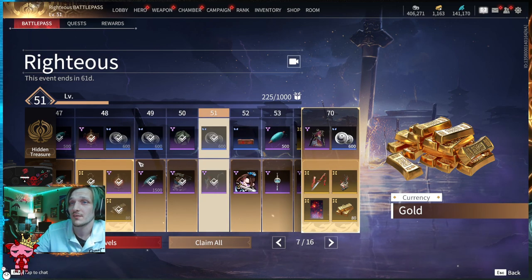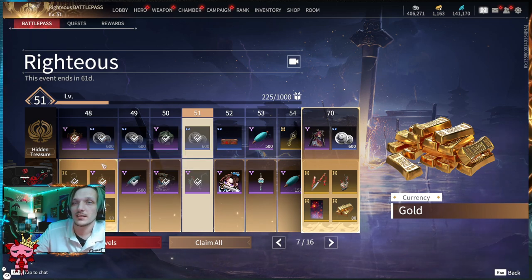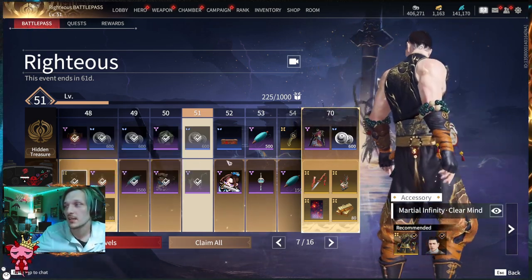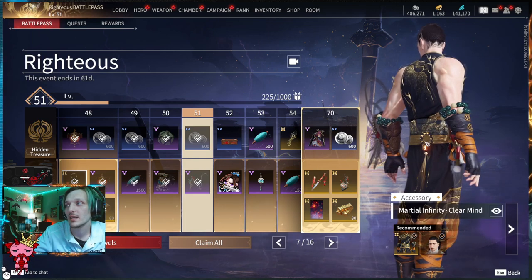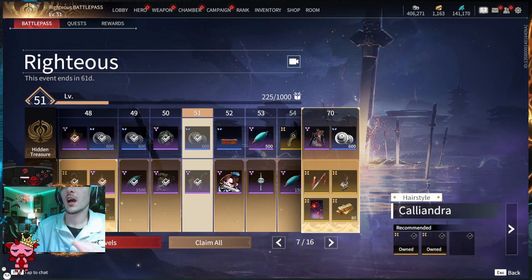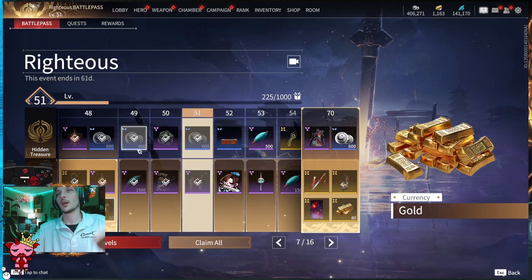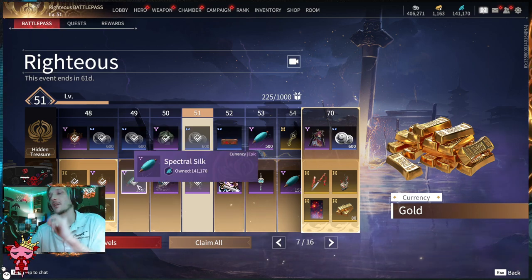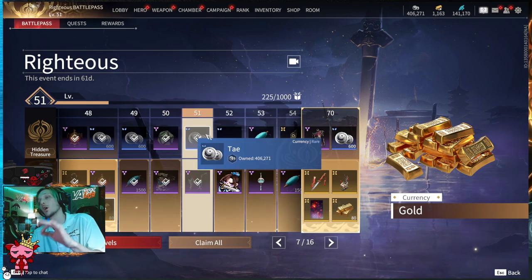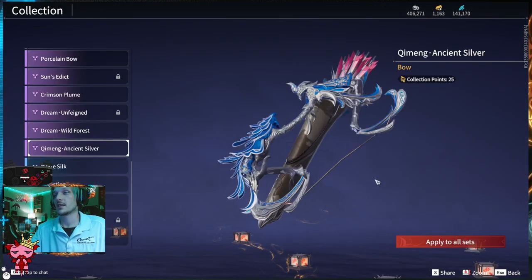Tier forty-five: an Adorn Stone exclusive base for Yueshan — pair it with the right background for an awesome scene — plus 1500 Spectral Silk on the Advanced. Tier forty-six: 600 Tay up top and 80 gold below. Tier forty-seven: 500 Spectral Silk up top and 1500 below. Tier forty-eight: a Spring Lantern and 600 Tay, plus the TNI exclusive Marshall Infinity Clear Mind accessory on the Advanced — blinged out and shining — another Spring Lantern, and the Kaliandra hairstyle for Viper Ning plus 80 gold.